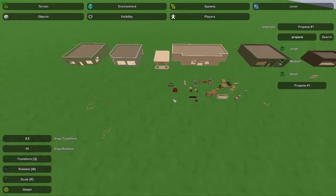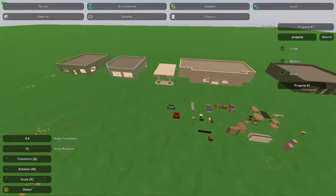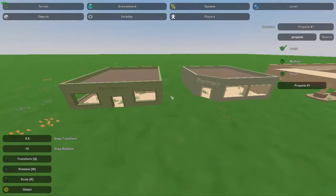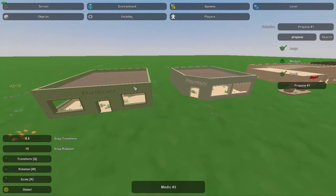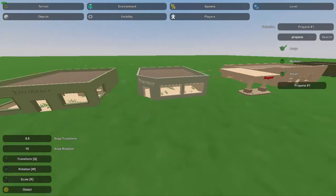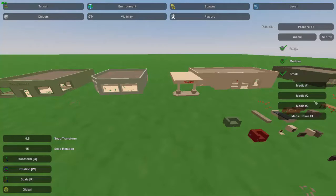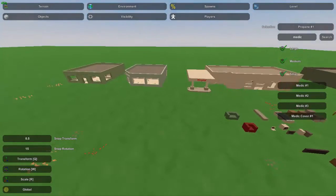Hey guys, this is Nathan and welcome to TheGamingFour. Today in this Unturned Map Editor tutorial, I'm going to be showing you guys how to detail the medic buildings. These are all the medic buildings. They include the practitioner, pharmacy, hospital, and the medic cover. If you guys search up medic in the search bar, you will find all of them right there, including the medic cover for the hospital.